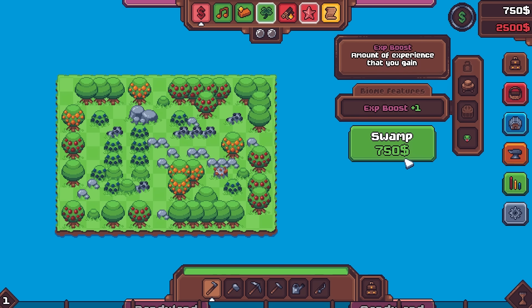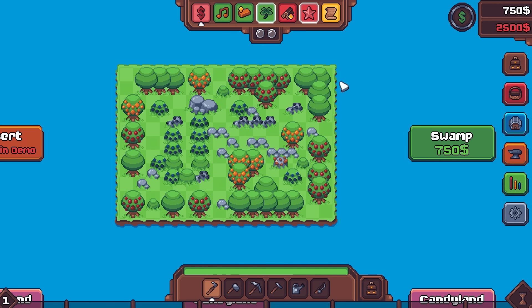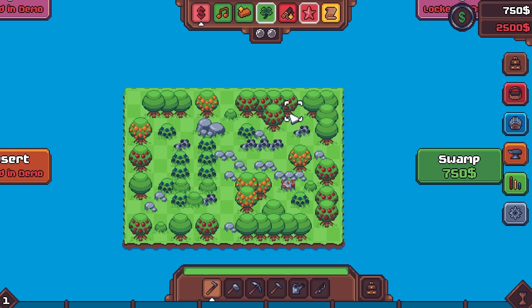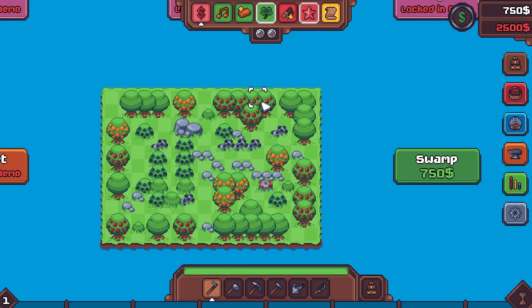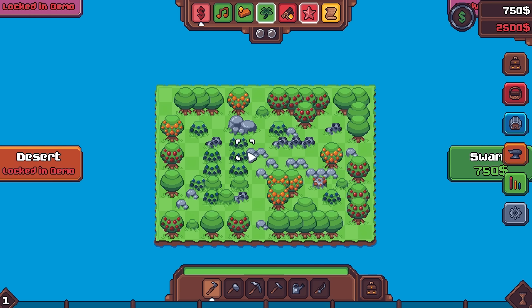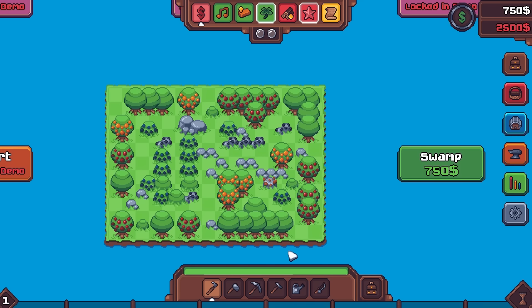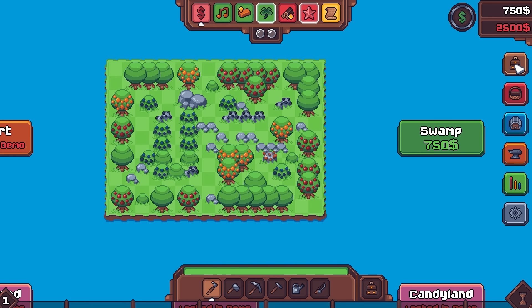However, the swamp next door generally has water. And that's going to be, of course, important because that's where the frogs are, right? So this is the clay that we have been given to mold into a functional farm. And we're going to do our best here. This is going to be a little shaky, I'm not going to lie. There is a lot of indecision, a lot of unknown with this. But I've been ideating about this and I think it's a build that could potentially work.